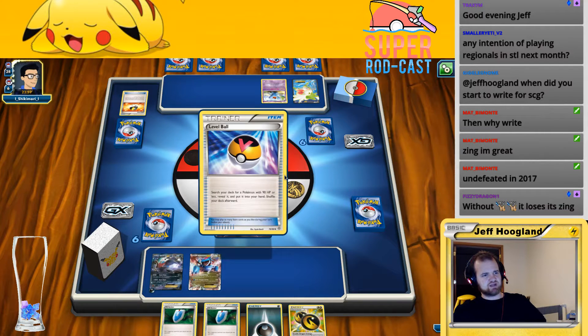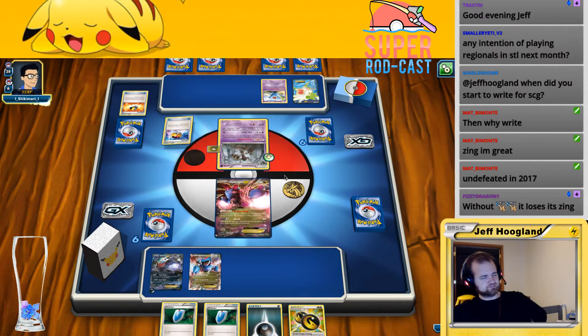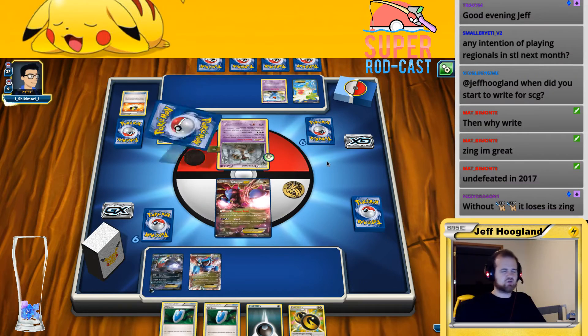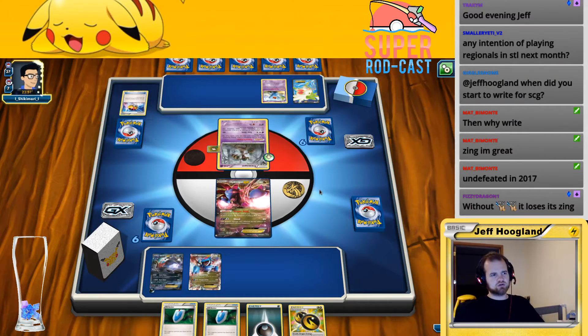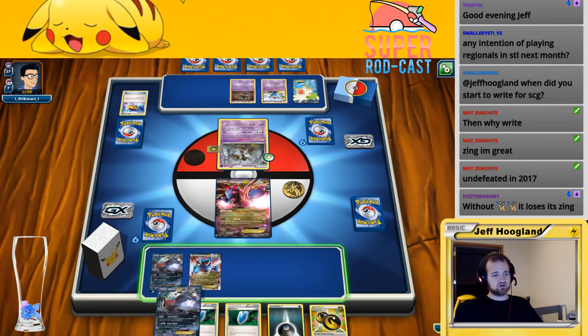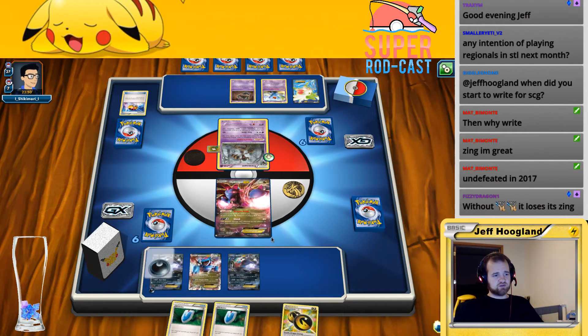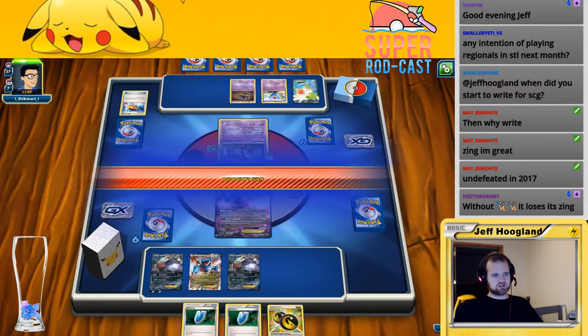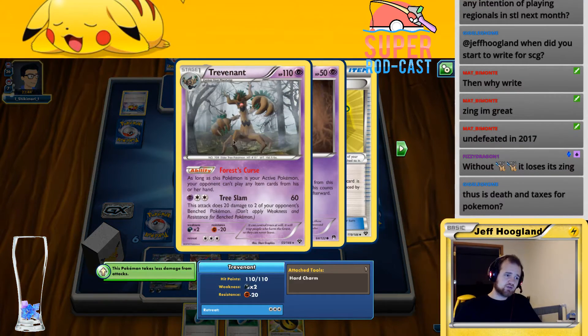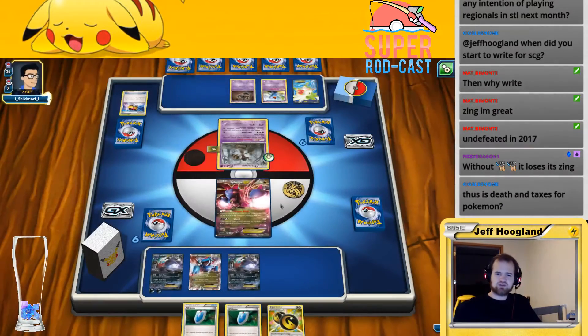Some bad hands. It's possible one of the things I changed when I redid things in this deck is I have slightly less draw — it's possible I want a third N. I'm on four Sycamore and two N right now, it's possible I just want another N. This was a mistake — I should have put this up as my active for sure. Although I can play stadiums while this is out — okay. My opponent's basically playing like a lock deck.